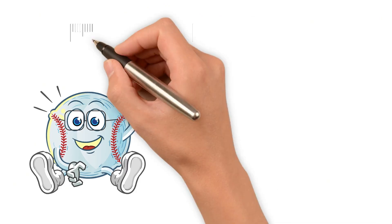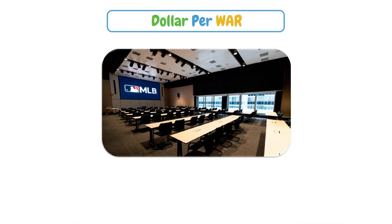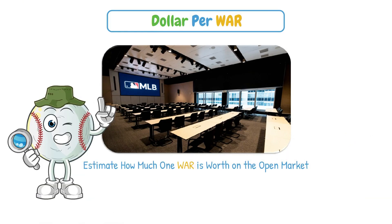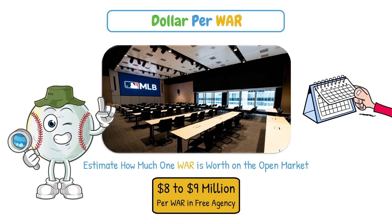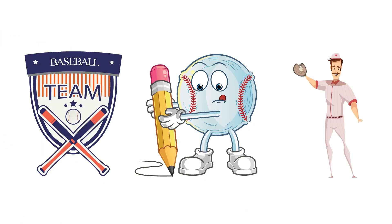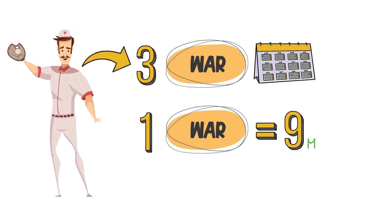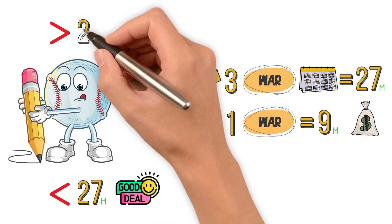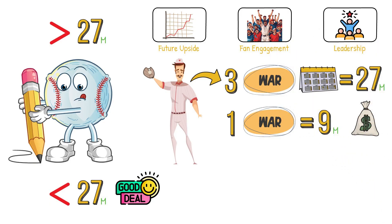Once you understand what WAR measures, you unlock another huge piece of baseball's modern economy: dollars per WAR. Front offices now routinely estimate how much one WAR is worth on the open market. Historically, the going rate has been around 8 to 9 million per WAR in free agency, though it trends slightly higher or lower depending on the market. So when a team signs a player, they might project him at 3 WAR next year. If one WAR equals $9 million, that makes him worth about $27 million. If they can sign him for less, it's a good deal. If they overpay, they'd better be buying into future upside, fan engagement, or some sort of leadership.